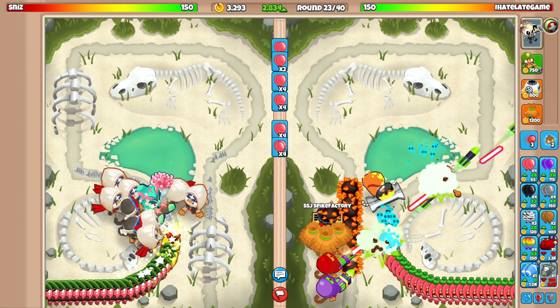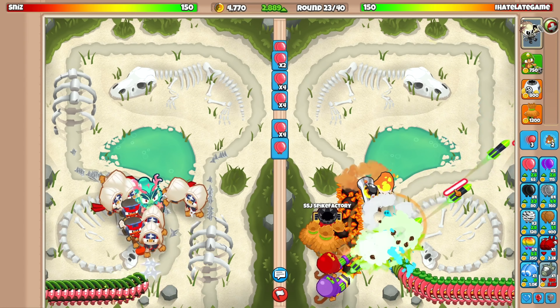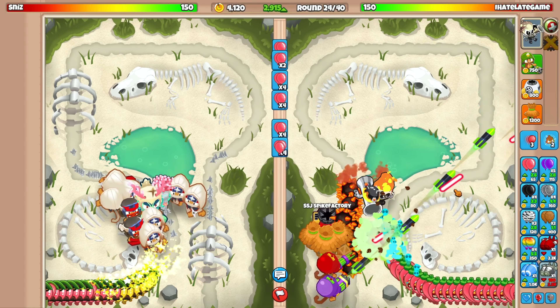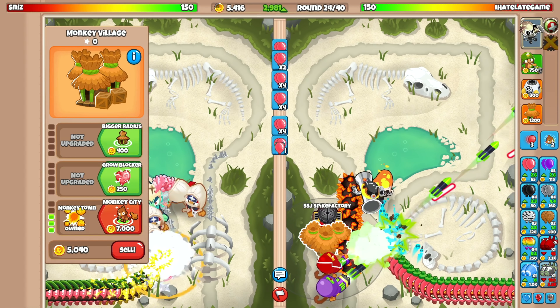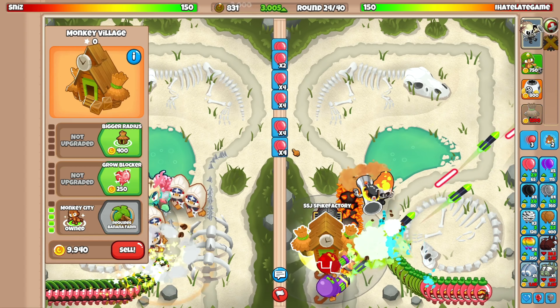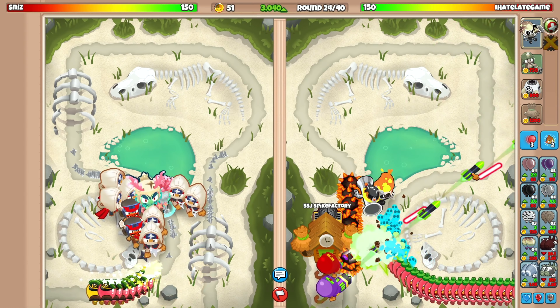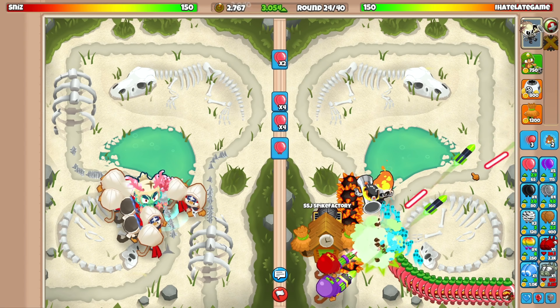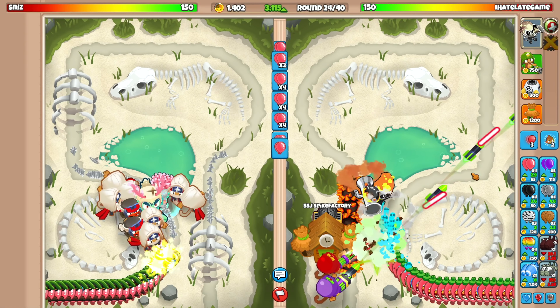With spike mines I think we should be fine against DDTs. I'll grab a few spike storms just to be ultra safe since spike storms around round 26 are pretty OP. We can afford the monkey city upgrade now — 3,000 eco for round 24, not too shabby. This guy has honestly been really aggressive towards us.